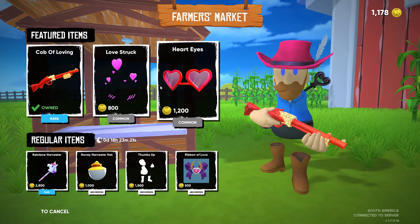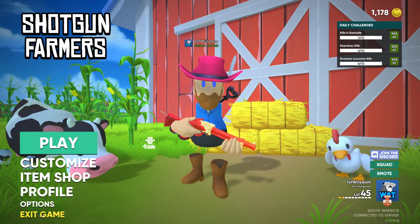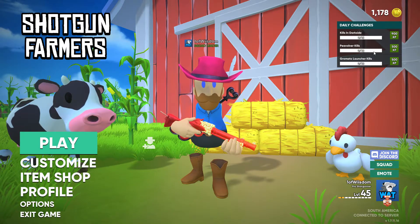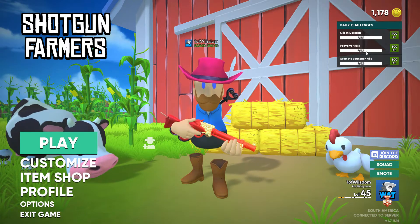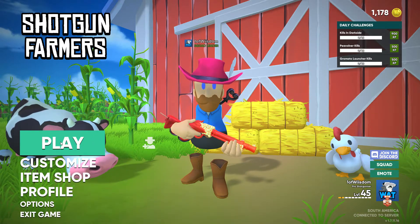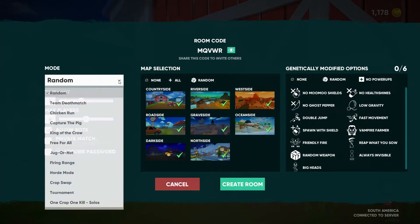Here's the moment of truth — when I back out of here into the Farmer's Market. Okay, so that stays put. Interesting. Now that's $1,200, which we don't even have enough money for. Let's take care of that. Let's come in here and look at our daily challenges. We need 15 Darkside, 10 P-Volver, 10 Grimado Launcher — or both of these will be present in Darkside. So it sounds like we have our episode figured out. This is still up, which makes me think the Valentine stuff should be too. We'll create a room.